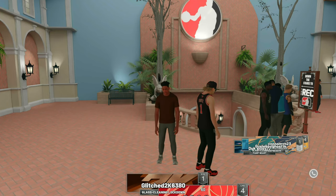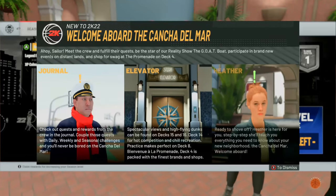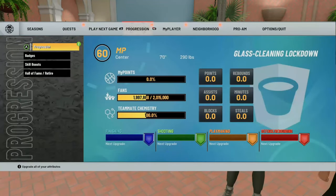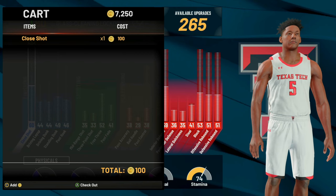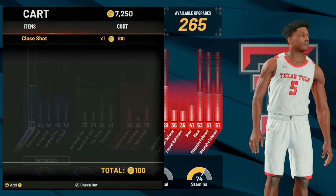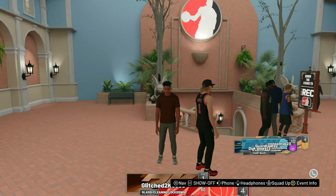I'm not here to waste any time. Before I show you guys how to do this glitch, I just want to show you that the VC does stack. I'm gonna go ahead and show you guys how much VC I currently have on my account — go to Progression and you guys can see this is how much VC I have, and you can stack up the amount as we do this glitch.